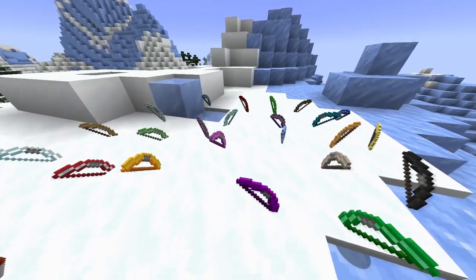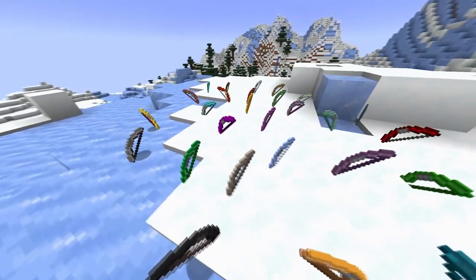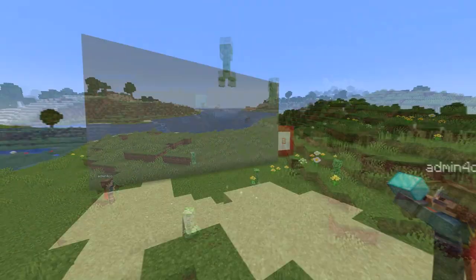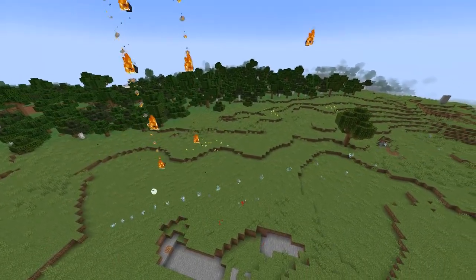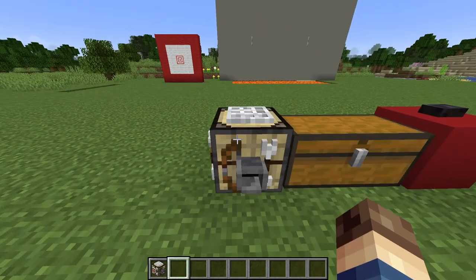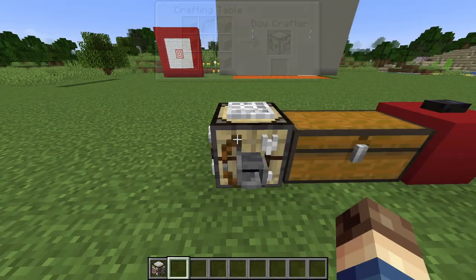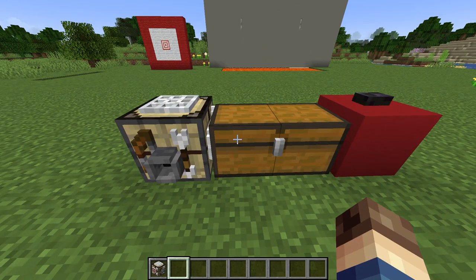I've added 30 unique bows to Minecraft, all with their own crazy new abilities. From the slime bow that bounces mobs into the air, to the builder's bow that lets you place blocks from afar, there's even a shooting star bow that rains down meteors from the sky. All of these bows need to be crafted in the Bow Crafter, which has its recipe on screen right now, but you can just use this as a regular crafting table. I'll be keeping all of the bow recipes on screen as we cover them.